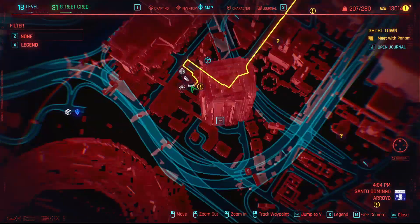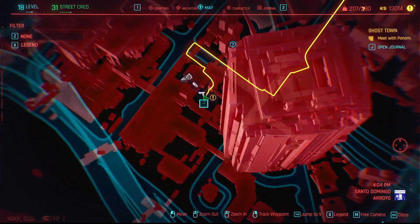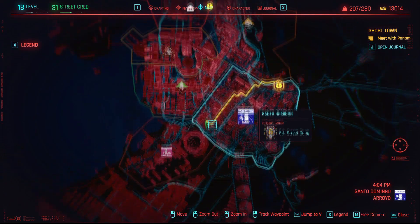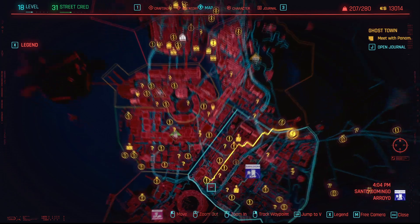Look at the map. This is where I am on the map. There's a big building here. All the way up. Boom. Alright, this corner here. Start around here. Down right around here.